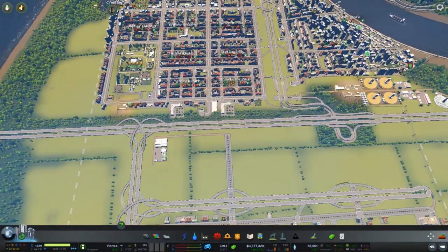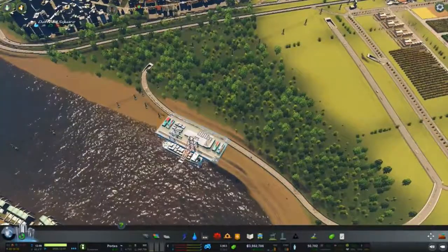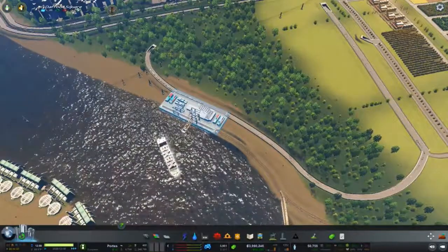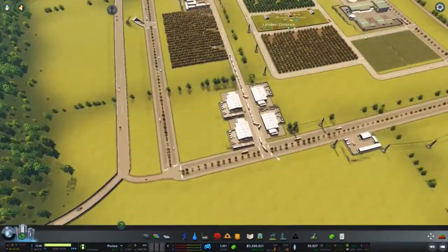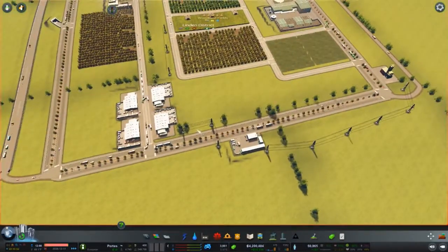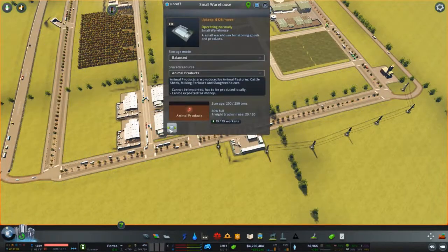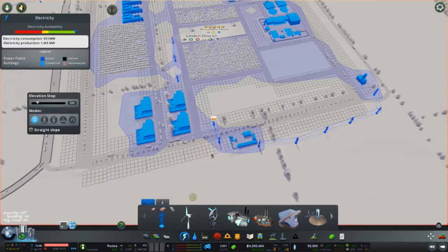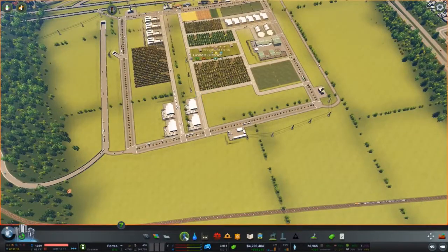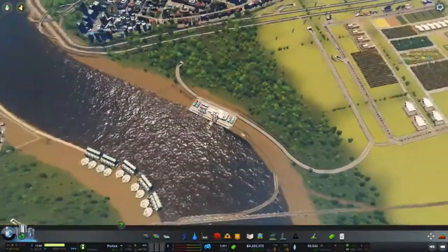Let's dive in and see what I've been up to lately. We've got some upgrades — we now have the cargo hub, so we've got train and trucks all in one. It's getting mighty busy; I may need to lay down a second one. I did have a train here that I took away, but it's looking pretty busy. So I'm just going to run a little road on the back side to match up, and then just turn these guys around.